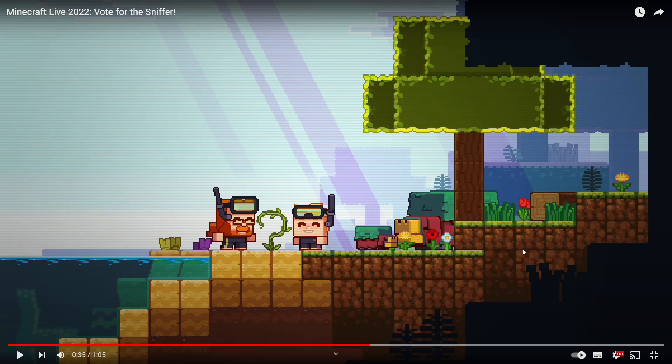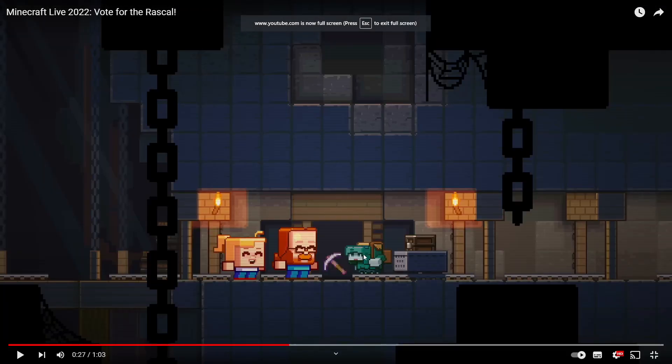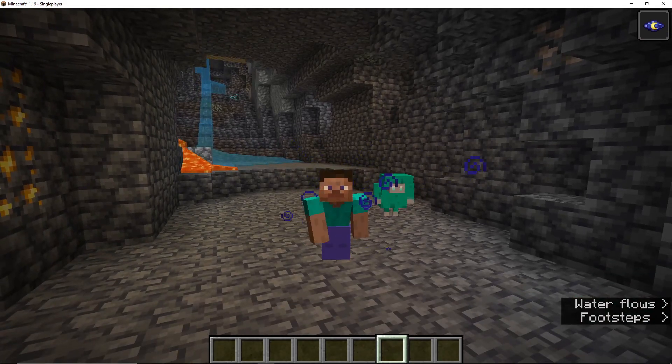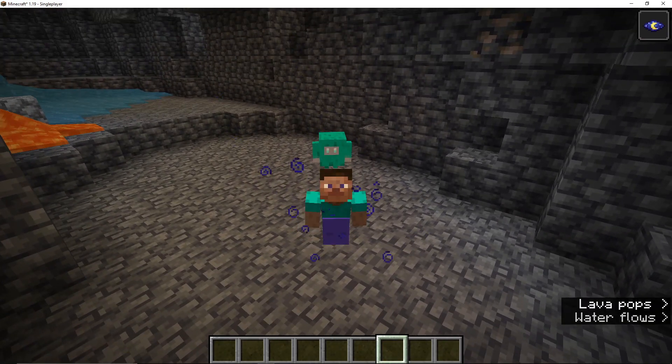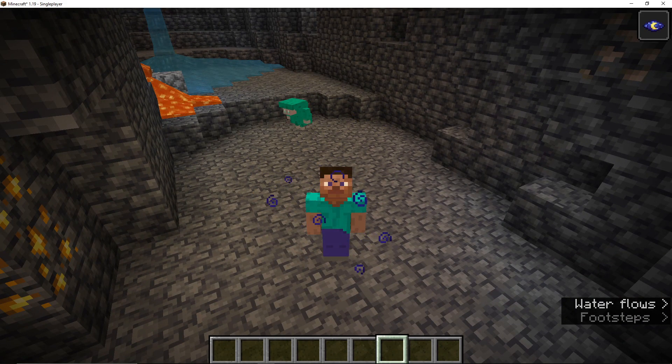I've noticed while making these mobs that there is a color consistent in both of them. I don't know if that's going to be some sort of color palette for the next update, but if you look at both mobs — the Sniffer has this bluish-greenish shell, and the Rascal also has a darker but similar bluish-greenish coat. I don't know if that's a hint at what 1.20's color theme might be — maybe something to do with a bluish biome or block — but it could also just be a coincidence. Anyway, if you did enjoy, leave a like and subscribe. Let me know what you think of the Rascal and which one you're voting for — Rascal or Sniffer. The Tuff Golem reveal is tomorrow, so I'll see you guys then!